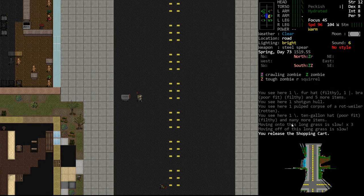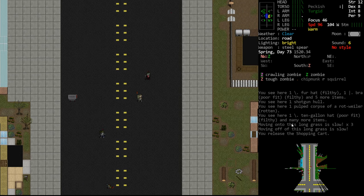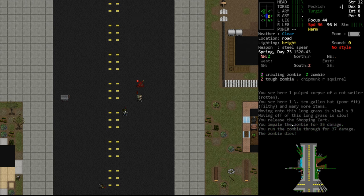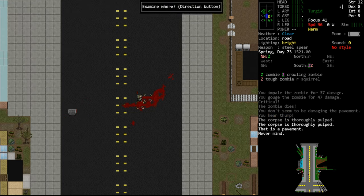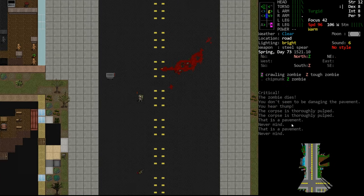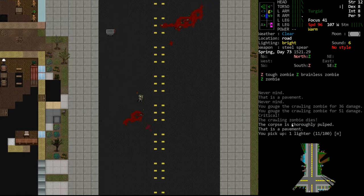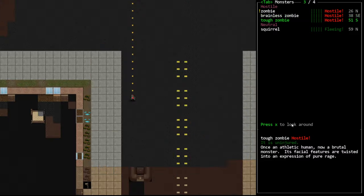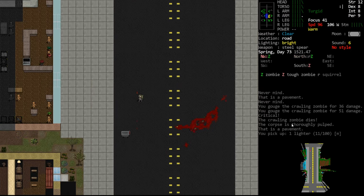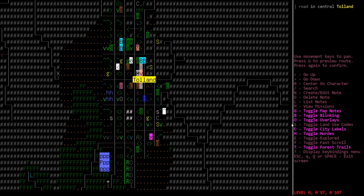Seeing some stuff - let's let them come to us and try to clear them out. They unfortunately had a pincer movement which is not great to be surrounded like that, but we're fine. Smash them - kill the crawling zombie. That poor guy was probably like a doctor before the apocalypse. Seeing a lot more stuff. This guy to our north has spotted us - see if he comes through the fence. Does not seem to be coming through the fence.